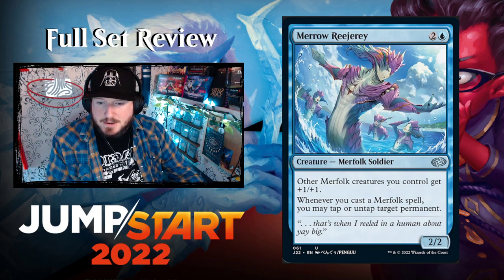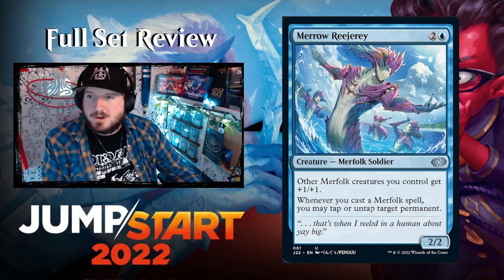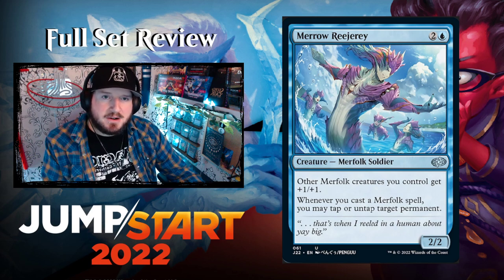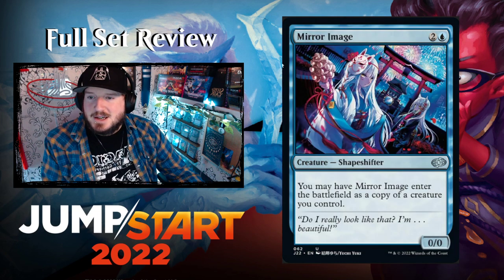Miro, Rejure — two and a blue for a 2/2 Merfolk Soldier. Other Merfolk you control get +1/+1. Whenever you cast a Merfolk spell, you may tap or untap target permanent. This is a better Merfolk lord than the one that came in Dominaria United.